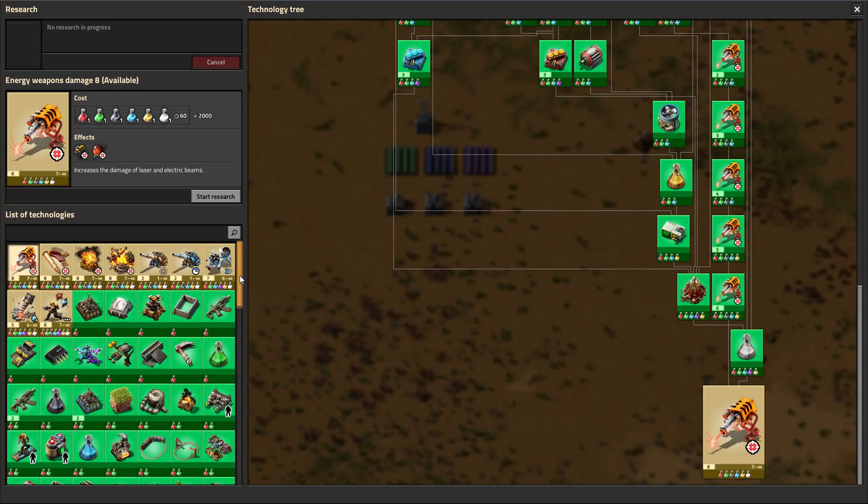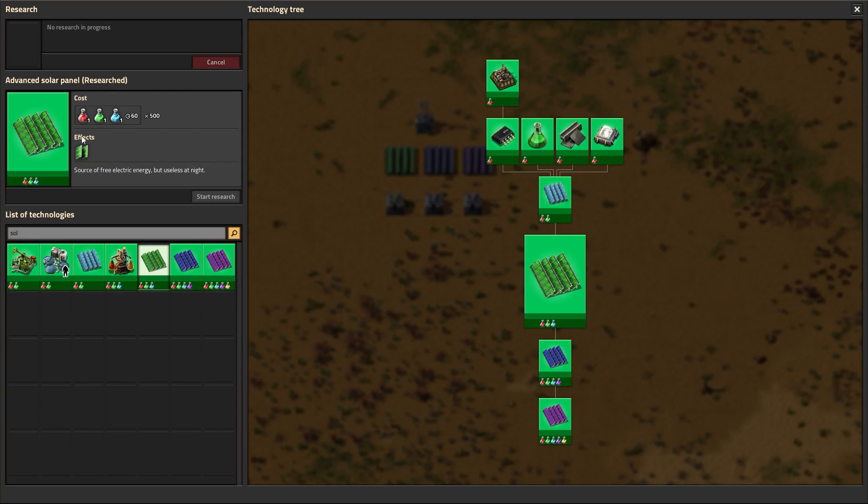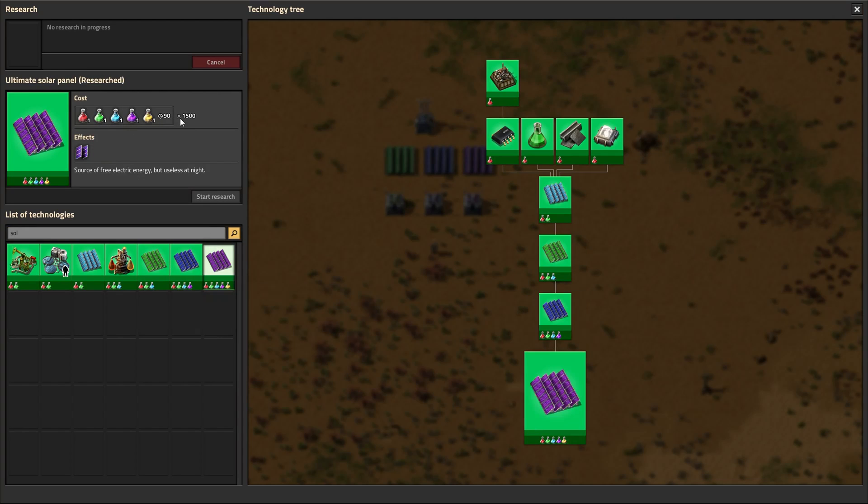In terms of the tech, if we look at solar, there is tech to go along with them. The first tier requires blue science, the second one requires purple science, and then the last one requires 1,500 of each science pack — so it's not cheap — everything except military and space science.